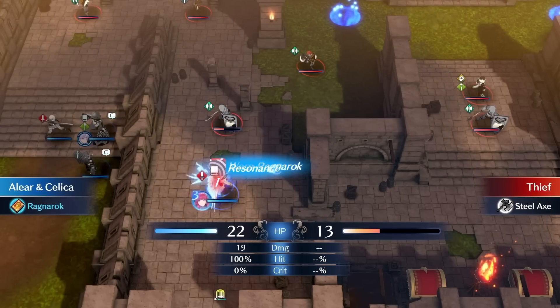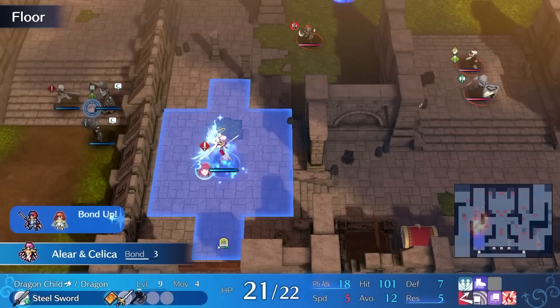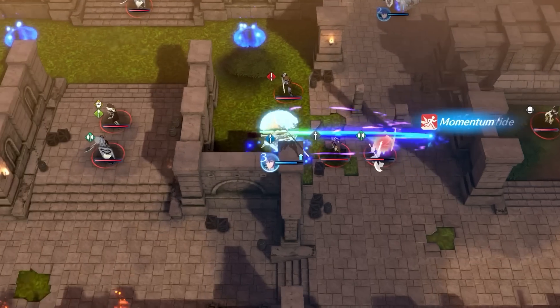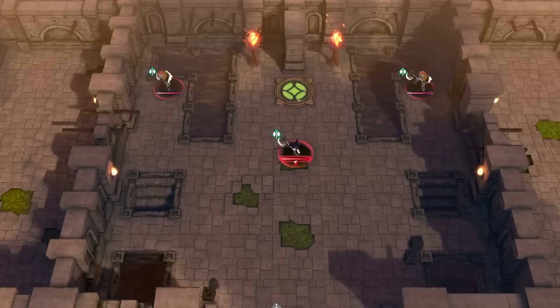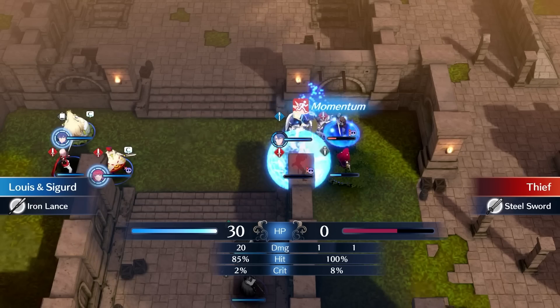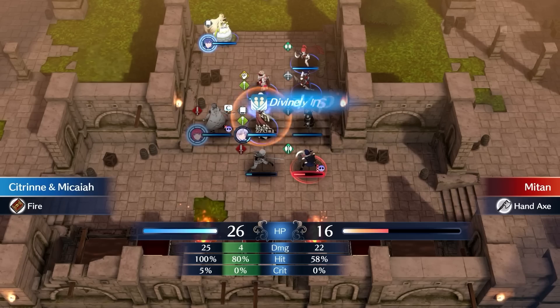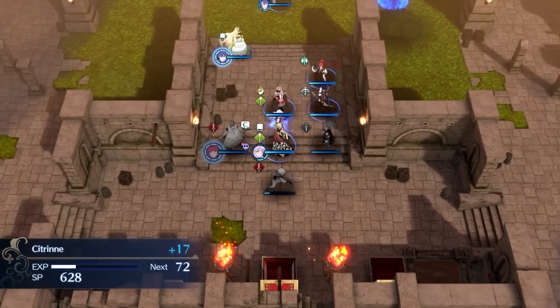On Turn 1, I use Warp Ragnarok to beat up an Armonite and then use Cantor to move away. On the right side, I have Louis lead the charge and he manages to take out a thief before they reach a chest. I slowly move my other units to the center of the map and bait out the boss. I retreat Yunaka to a nearby forest where the boss cannot hit her, so she chases after Elkris. After clearing out the boss's underlings, I get the kill with Citrine because I want her to get 1000 SP before Chapter 10.